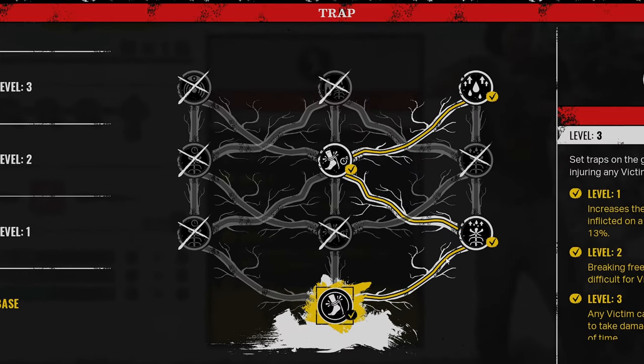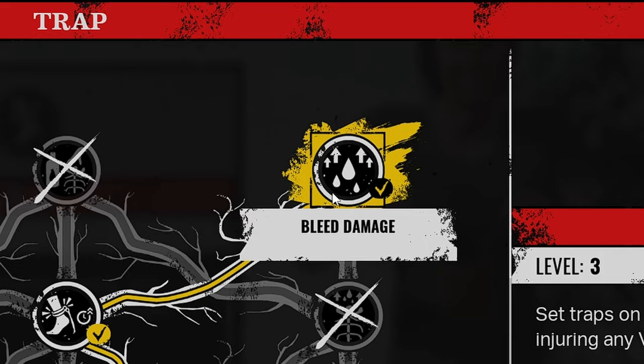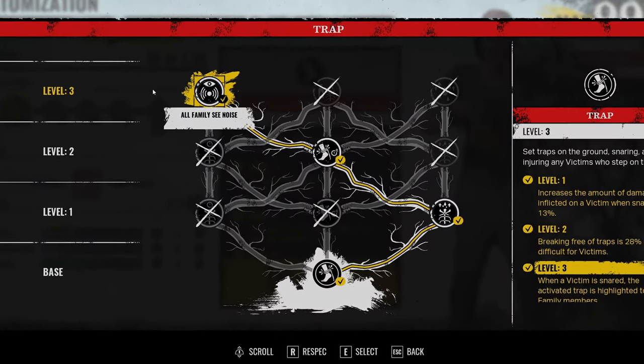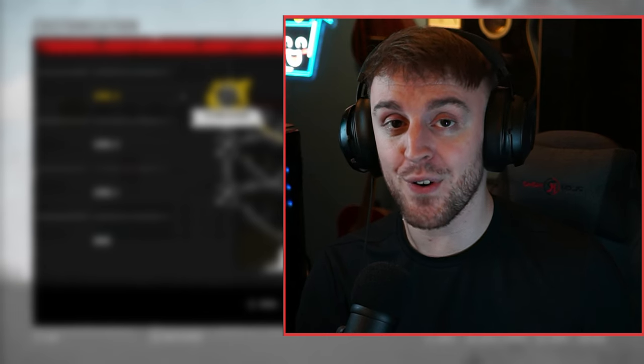For my abilities, I am using increased damage, increased escape difficulty, and bleed damage. Now, you can run all family C noise if you're feeling spicy, but it's entirely up to you. I just run whatever I feel like on the day. They are both very good abilities.